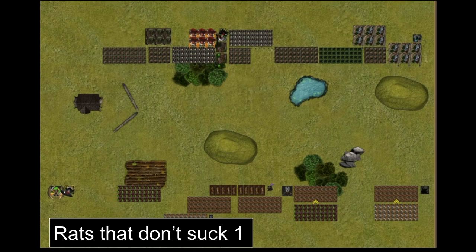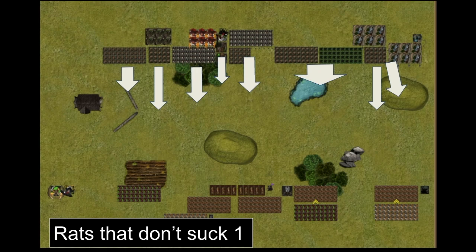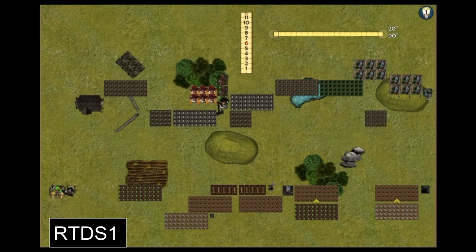His turn one: he won first turn and went forward — there isn't a lot of room to do anything else. The brutes shifted across the left to meet the threat from my demon spawn. His Night Terror popped down the right-hand side to its end position. He doesn't have any shooting that can reach me at this point. End of his turn.